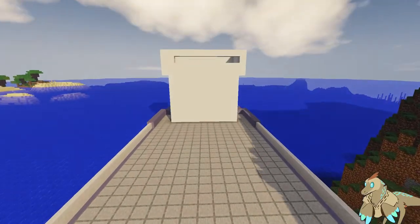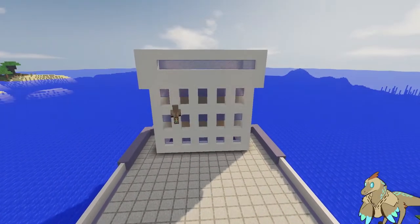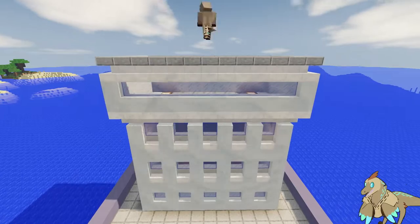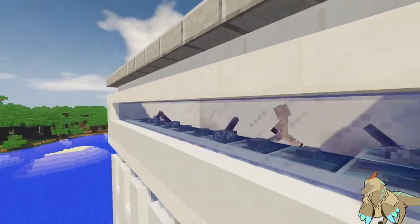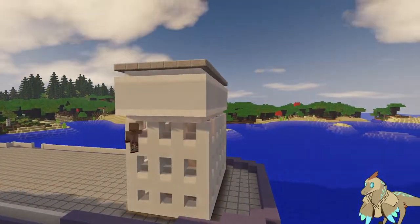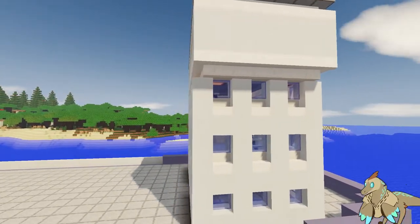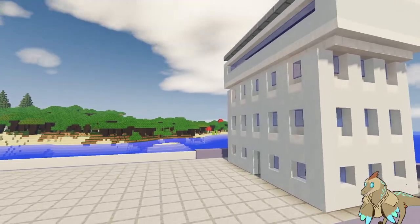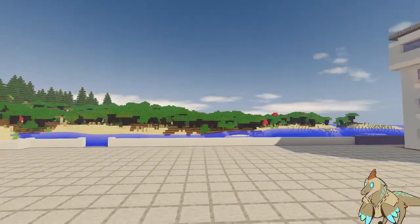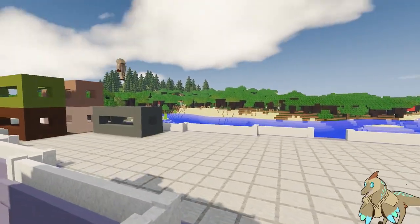I want to build a dinosaur resort, maybe a bit of an amusement park. I've got plans. I took a look at the island — I didn't look too in-depth, I just soared over it to make sure it fit my purposes, and I think it does. I've got a mod list. Most of them are pretty vanilla-friendly, nothing too crazy aside from the dinosaurs and other prehistoric animals. The mod list will be in the description.